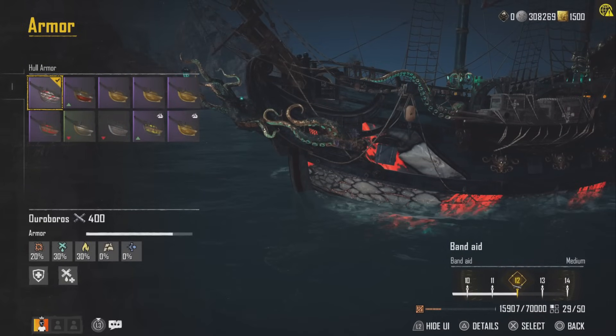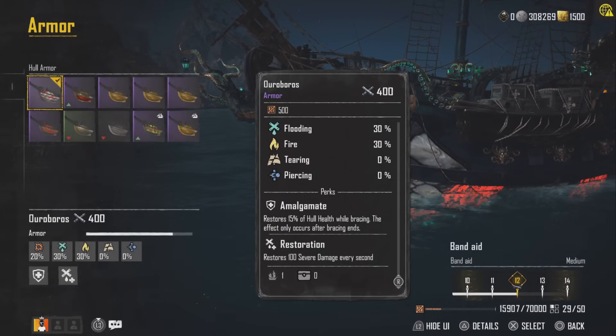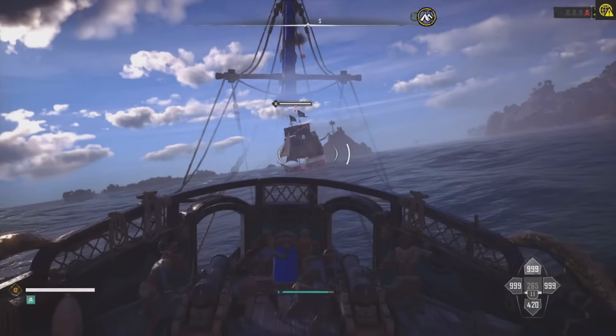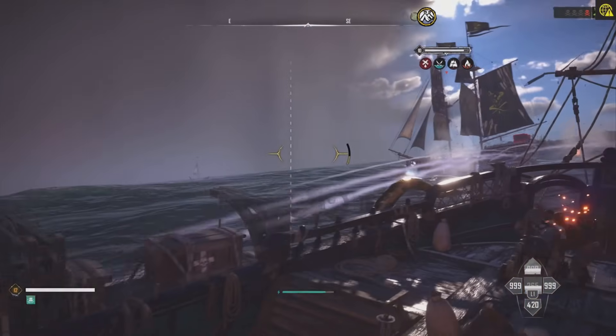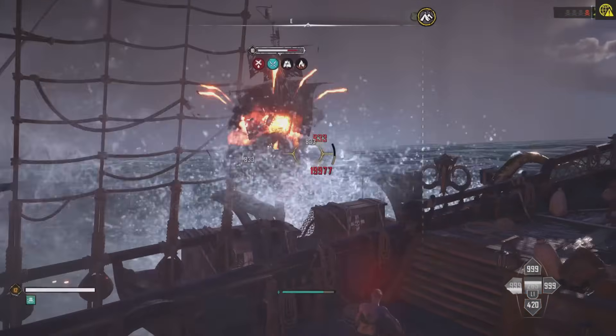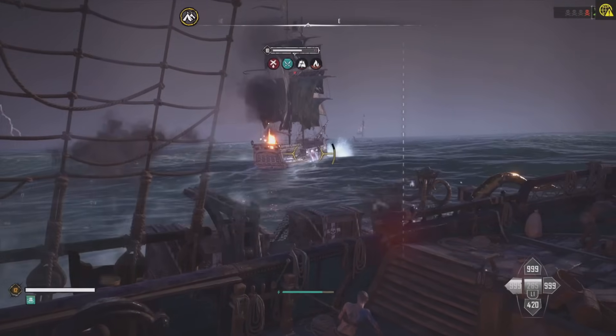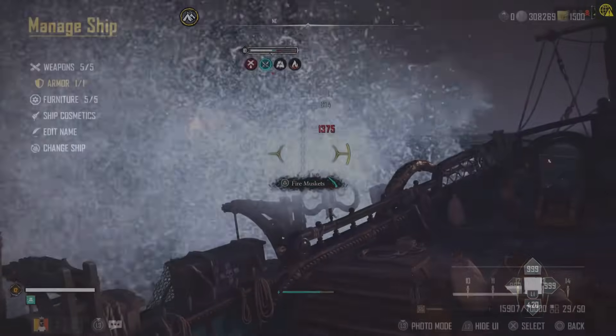Firstly, my hull armour is the Ouroboros. At the moment this thing is a bit broken, as the amalgamate perk doesn't seem to be working correctly, if at all. The perk should be restoring 15% hull health after bracing ends, but at best it's currently giving us 1.5% instead of the 15%. I hope this gets fixed soon as it will be an amazing armour piece when it's all working how it's meant to be. The restoration perk is working, and that helps us quickly restore our severe damage.